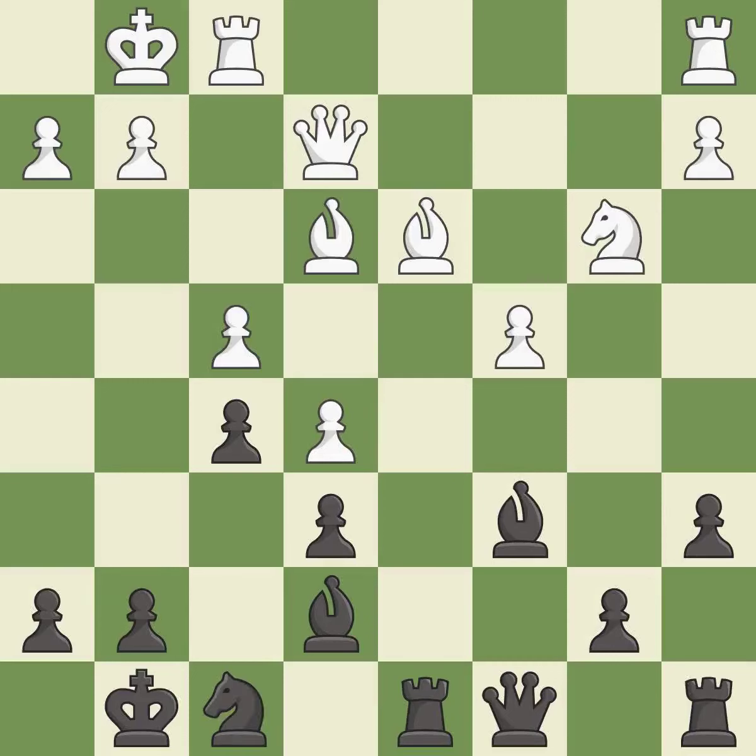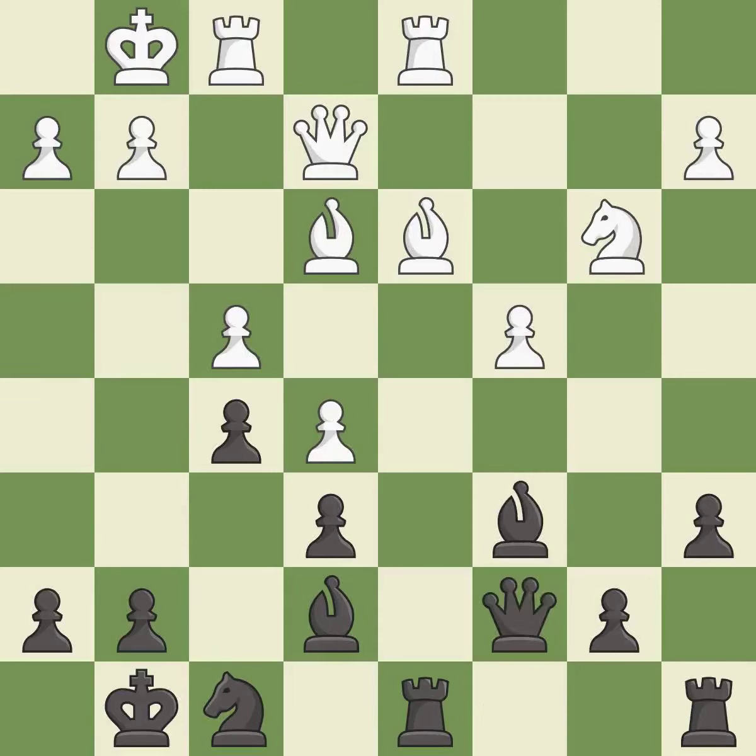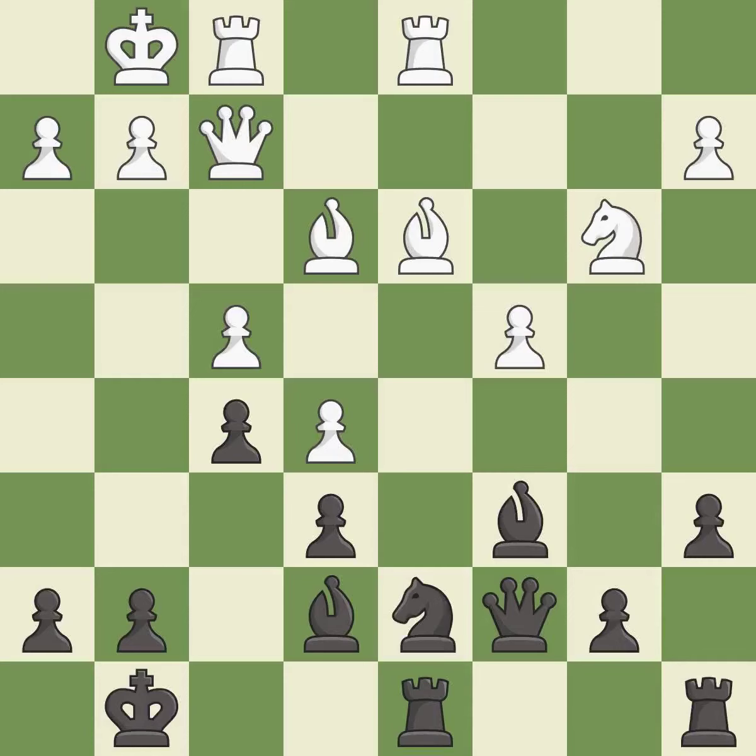This is a fair move — it is good. This activates a rook by developing it off of its starting square — it is excellent. The rooks can see each other now, allowing them to provide mutual defense — it is excellent. This threatens to create an x-ray attack through two pieces — it is best. This prevents the opponent from being able to create an x-ray attack through two pieces — it is best.